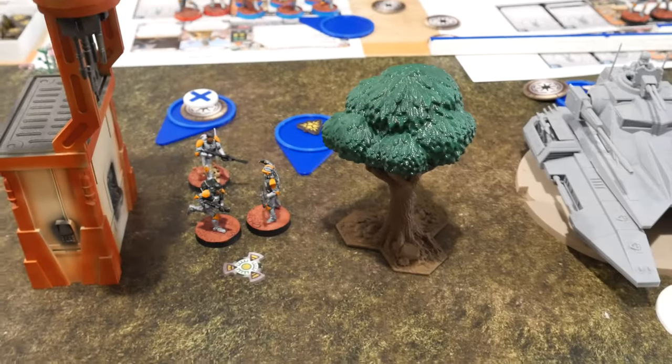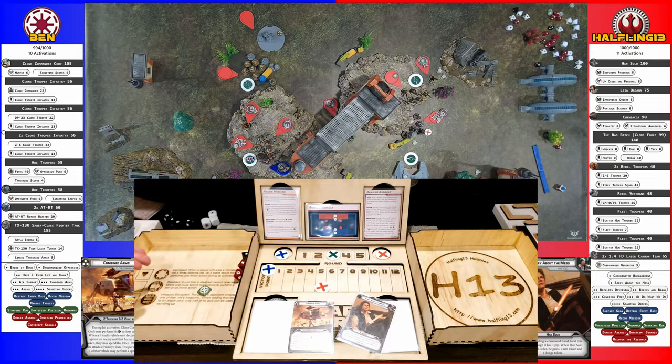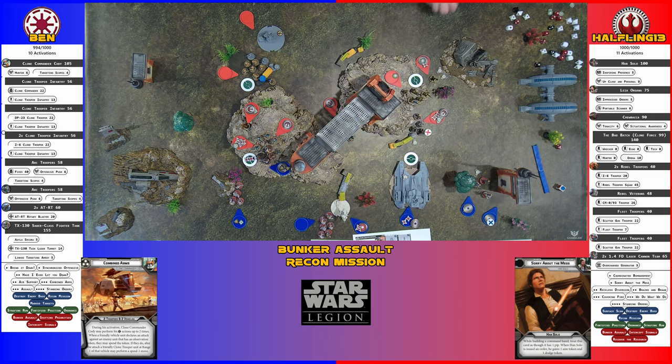Got a core — activating this squad. They roll for suppression, not clearing it. They aim and shoot at the Bad Batch — two hits and a crit. The Bad Batch has no cover versus this shot. No cover, so just three hits with their armor surge. Scoring two — that's going to finish off Wrecker. Now I have suppression again.